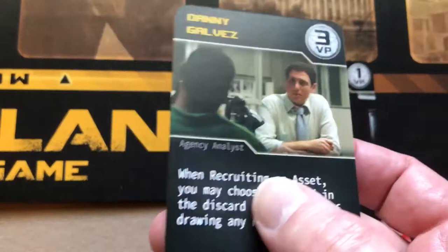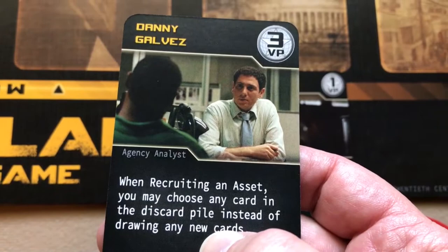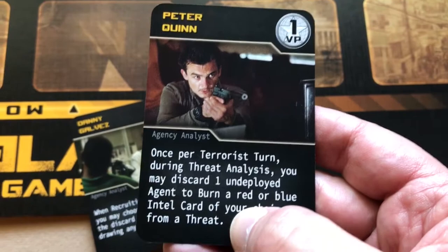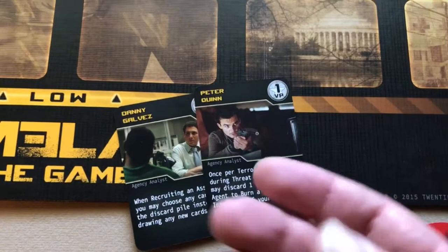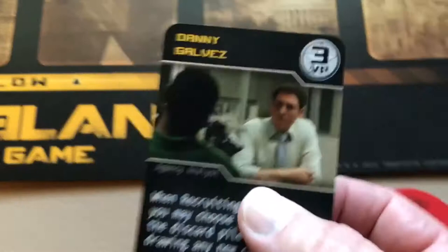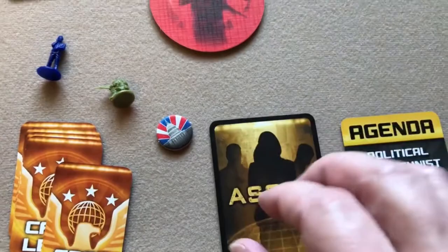For example, one asset lets you choose any card from the discard pile when recruiting instead of drawing new cards. Another lets you discard an undeployed agent once per terrorist turn to burn a red or blue intel card from a threat — burned cards go out of the game entirely. When you first recruit an asset it starts deactivated, face down; the other drawn card goes to the discard pile.